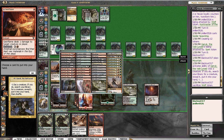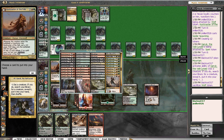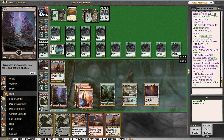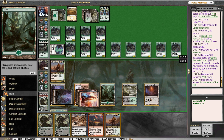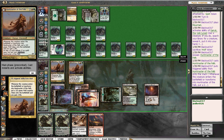We have eight mana. Let's sack a dude — sack this guy. We'll get... Olivia's not gonna do much; I could kill a spirit. Yeah, we're just gonna get a Huntmaster. Let's play Huntmaster — one, two, three, four. Gain some life.